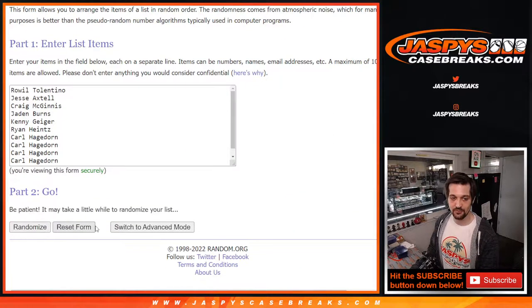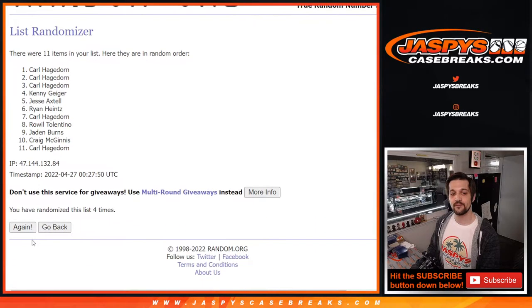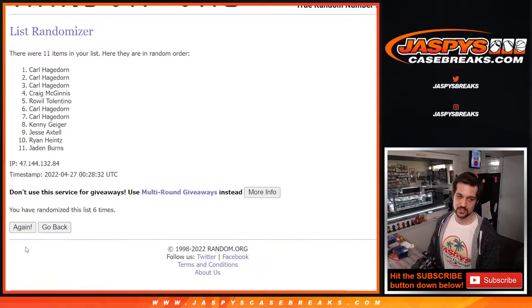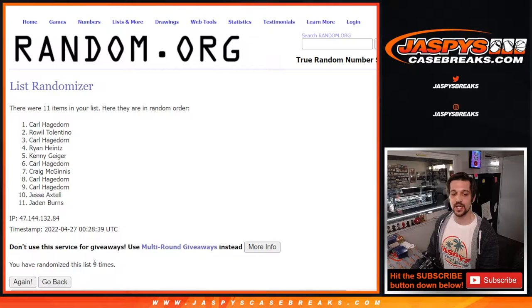Here are the people's names. We'll do that first. Going through one, two, three, four, five — let's just check this really quick. Just wanted to make sure those names all went in. There should be 11. Yeah, there's 11. Just wanted to make sure. All right, so we're at five, six, seven, eight, and one more time for nine, everybody. We have Carl down to Jaden — nine times right there.